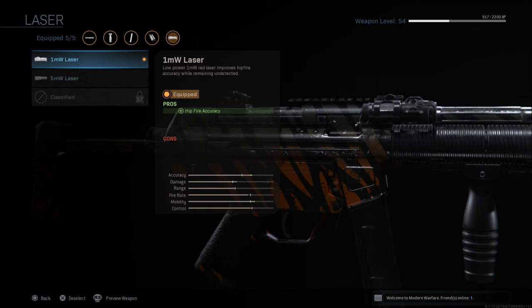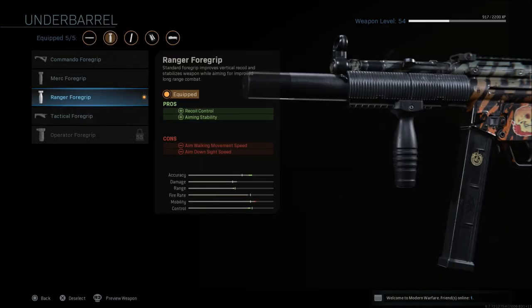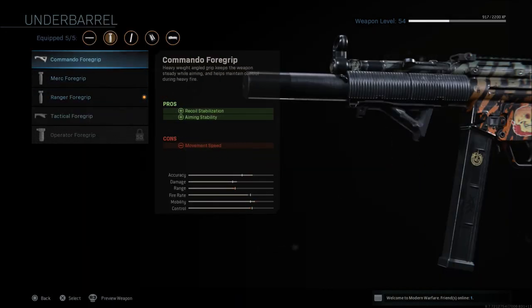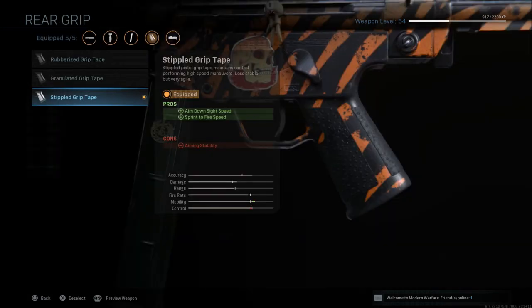For a run-and-gun style class, I go with the laser again — the 1 milliwatt. You can go with the 5 milliwatt, but I prefer the 1 because that way if I have to pre-aim someone they're not going to know I'm there. The next thing is the Ranger foregrip or Commando foregrip again, whichever you'd like. I go with the 10 millimeter 30-round mag once again and the stippled grip tape.